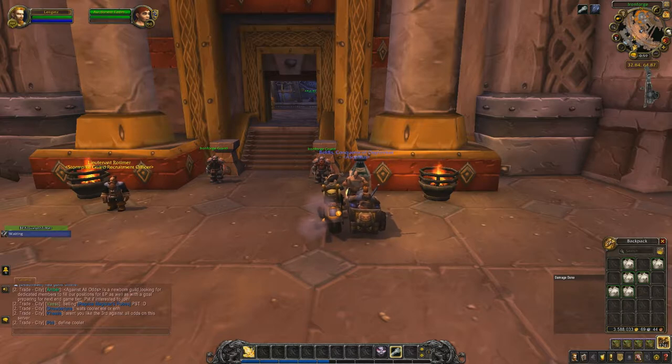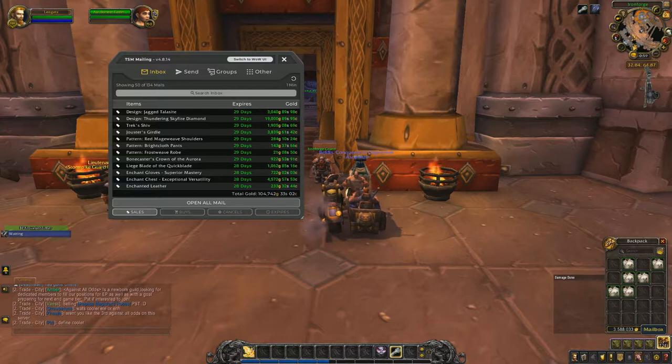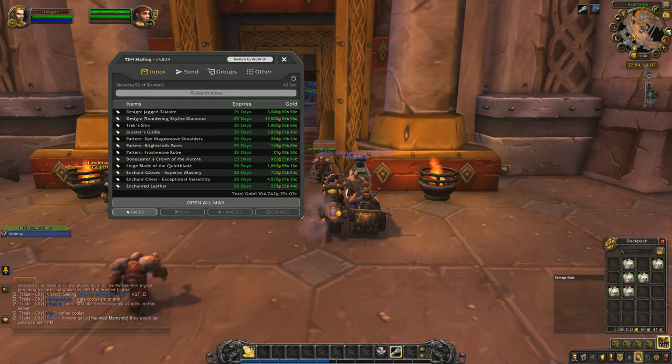Alright, let's get into the video and see what we're here for. First 50 auctions is 104,742 gold. We sold 134 auctions, and that's probably within about two to three weeks. Honestly, I didn't really start posting anything until probably the last two or three days.